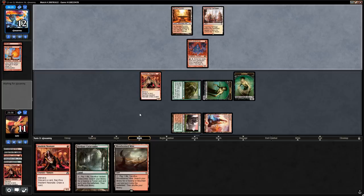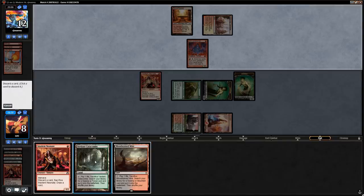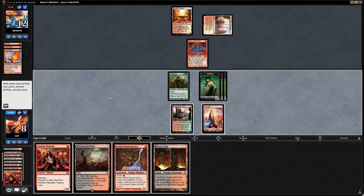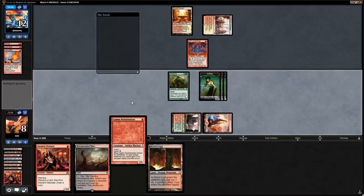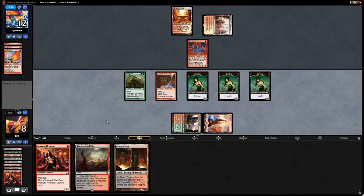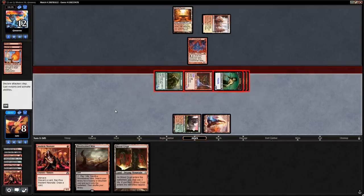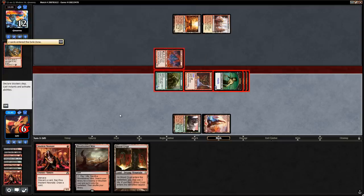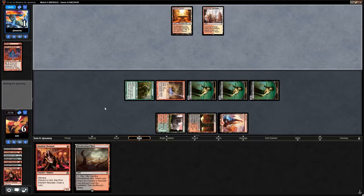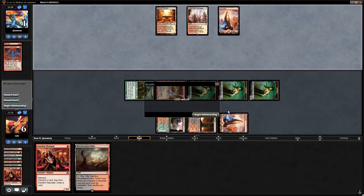We kick the Bushwhacker. We could play Neonate before kicking Bushwhacker to force opponent to shoot down a Zombie, but the 2 damage we'd take from Blood Crypt ends up being more or less the same. Opponent puts us to 6 and we play a tapped Blood Crypt — so we could be at a mix of Lightning Bolts and Lava Spikes, and any 2 burn spells would do it. But our opponent doesn't have it. That was a close one!